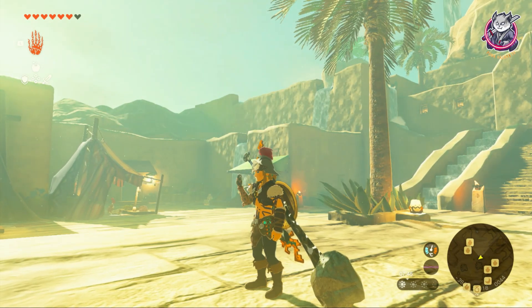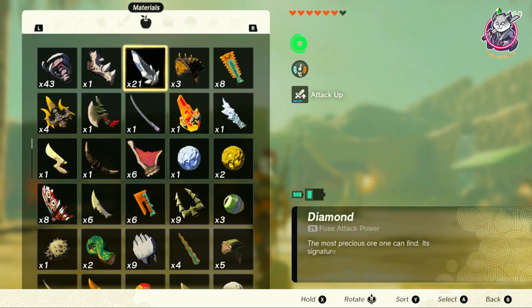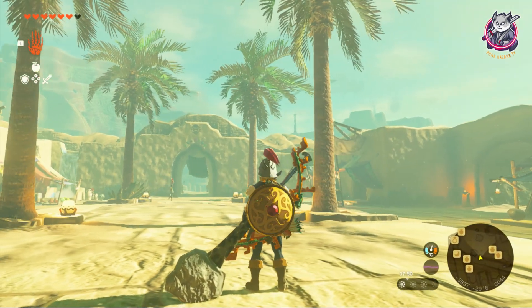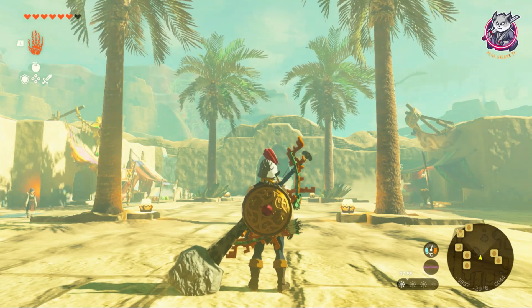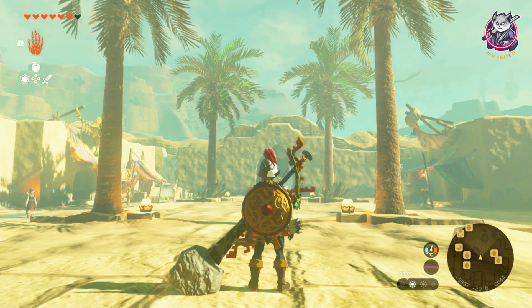We're going to break it down step by step — every single thing you need to do to duplicate an item. For this playthrough I'm going to duplicate diamonds; I already have 21 pieces. The trick is: if you want to duplicate, the only thing you need to do is be in the air — either gliding or using the shield surf mechanic.